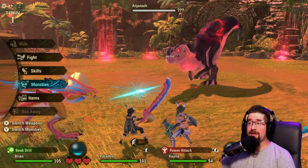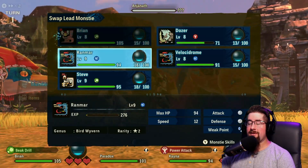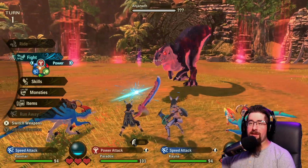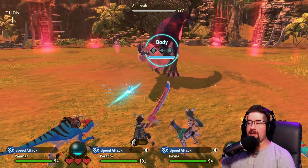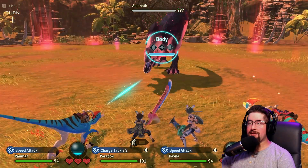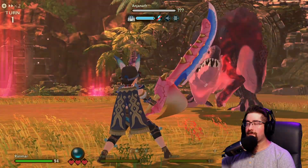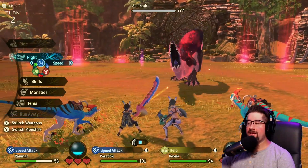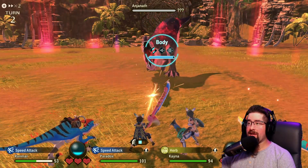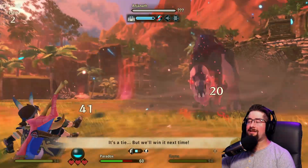You ready for this? Shut up cat, all you do is sniff things. Don't chirp in until you actually do something to help. Alright — the Anjanath is probably going to use power so I'm going with a speed monstie. What do I have that uses speed? I've got Ranmar — yeah, we'll go with Ranmar. Let's use charge tackle speed. Going for the body. Did it just match the speed attack? Maybe speed's not the way to go. What's going to happen — nope, it's going to use speed. Hmm, the Anjanath doesn't use a power attack.